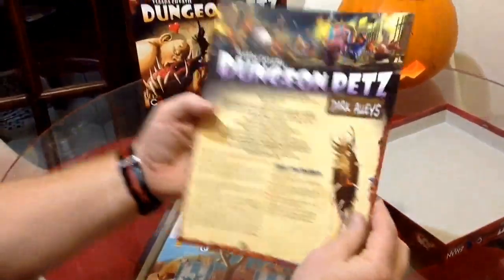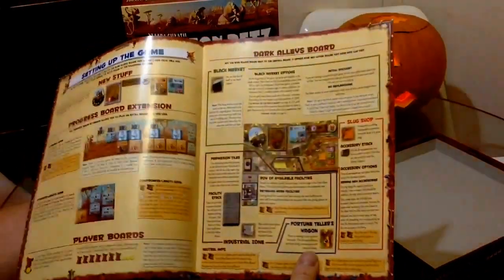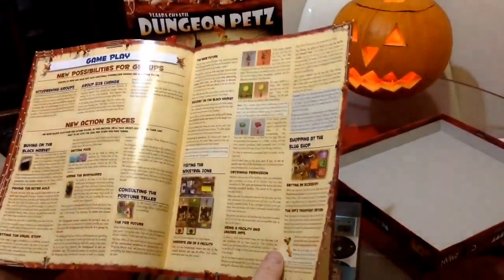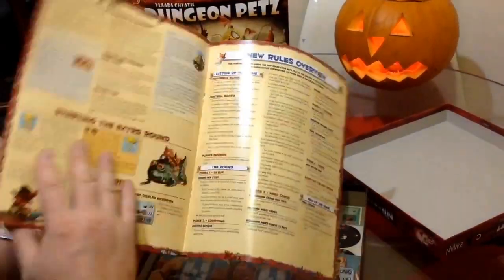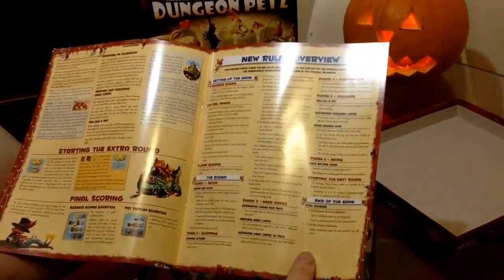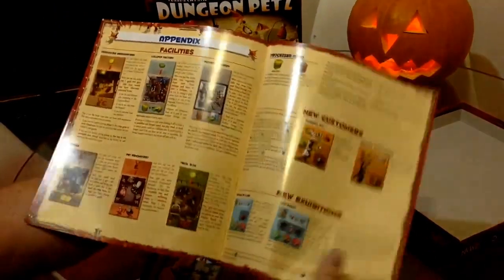We have the Dark Alleys rule book with brilliant artwork. There's the Dark Alleys board - it's the main part of the game - with new action spaces, a discount on the black market, shopping at the slug shop, and you can add extra rounds onto the game. That's good because for me, even though it's a great game length, I could certainly play another couple of rounds, and I think this expansion facilitates that.